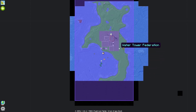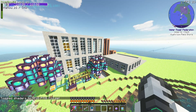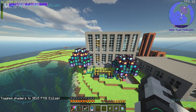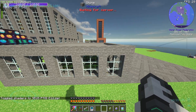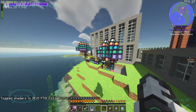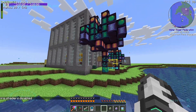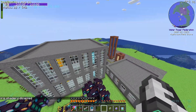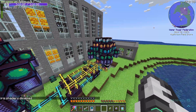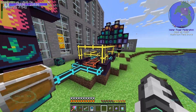He's got a pretty nice island here and he's set up a factory right in the middle. We can toggle in our shaders — I'm using Seus PTGI E12 shaders at the moment, using the mods Rubidium and Oculus that allow me to toggle them on and off, which is really cool. So right off the bat, the worst part of the base are these two bits here — these Woot Mob Farms.